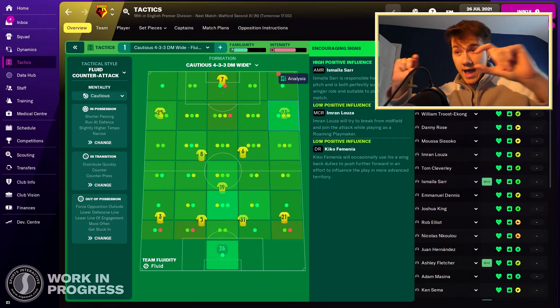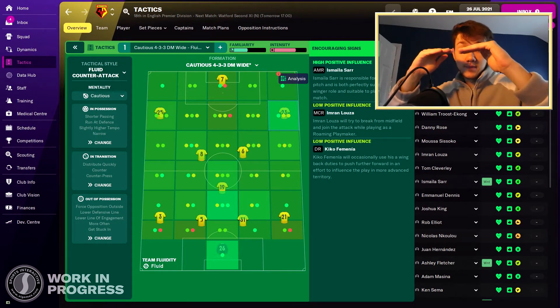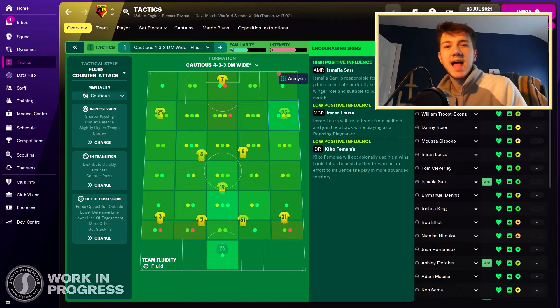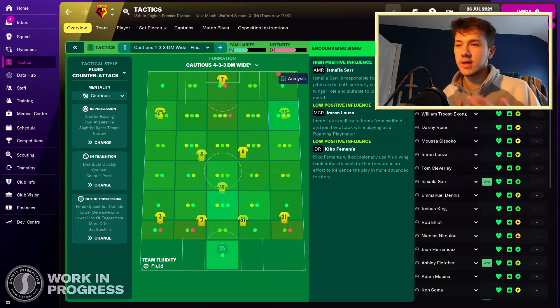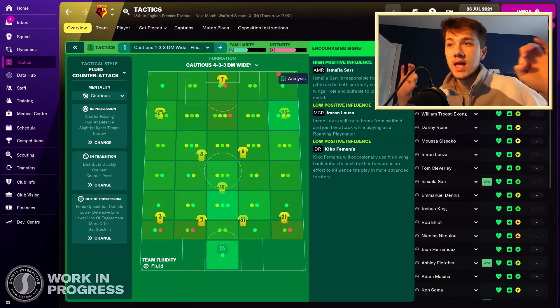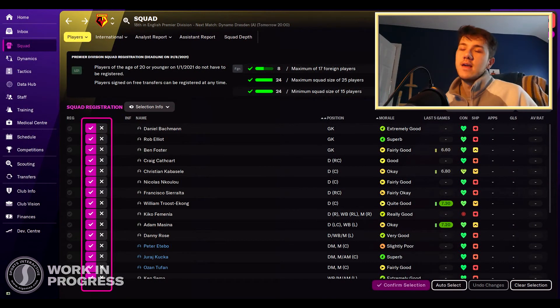So if you play a 4-2-3-1, you're going to see there's a gap between the back four and the midfield two where there aren't many players impacting that area. And if you switch to a 5-3-2, you'll see the wings are much less populated with the little balls that indicate influence. It allows you to understand how and where you need to improve and where you might be conceding from — a nice little touch. That's number three.